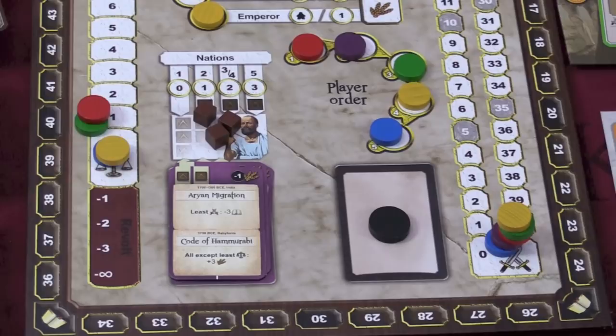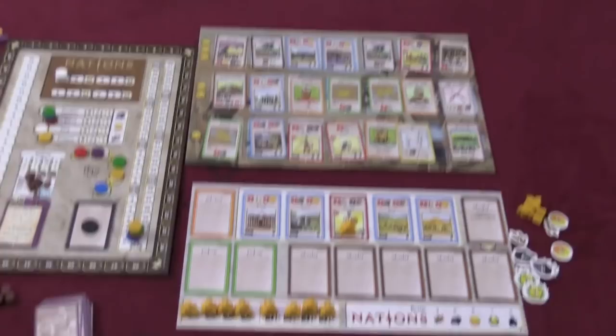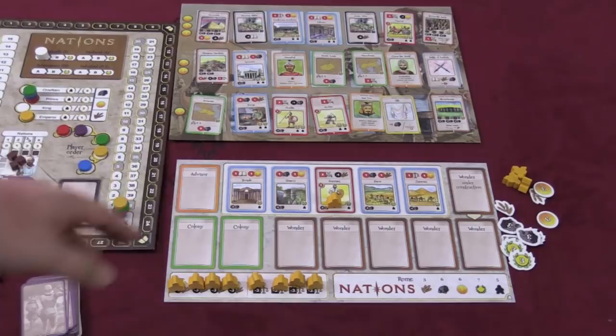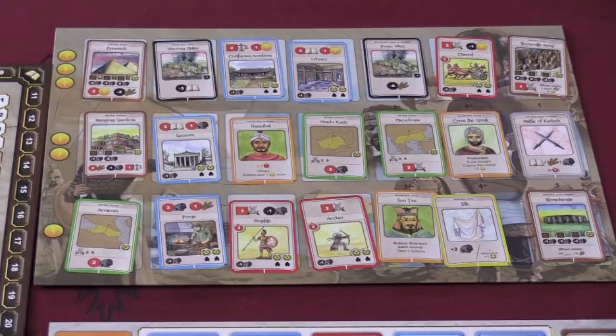Each round of the game, players will be taking actions. Most of the time your action will be placing a worker on one of your buildings, or buying a card from the supply. This supply of cards will have different cards placed on it depending on what era. At the halfway point of eras, the bottom two rows are wiped out, and also some of the third row. Depending on how many players are in the game depends on how many columns you use — a two-player game would only have a three-by-four grid.